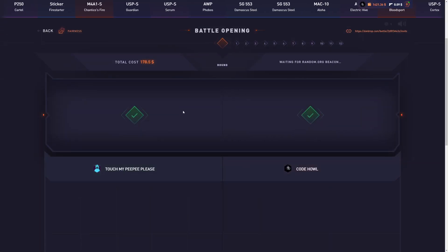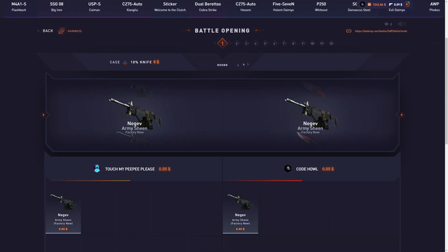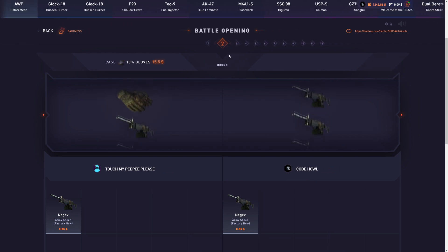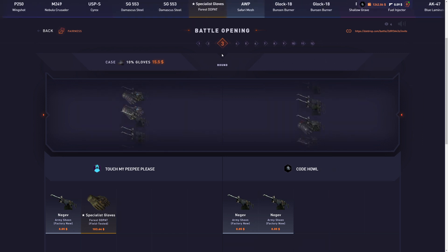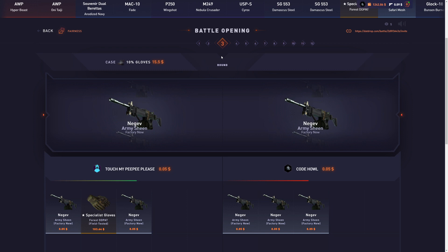Alright, I'm going back to the 10% cases — we've got to hit those 90-plus tickets. We've seen zero 90-plus tickets today; they have to be somewhere. Let's see if we can find them in this 10% gloves battle. Not the best start, but there's money to play for if we can win this — looking at some decent profit probably.